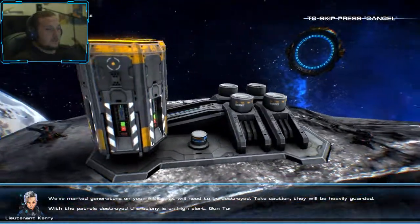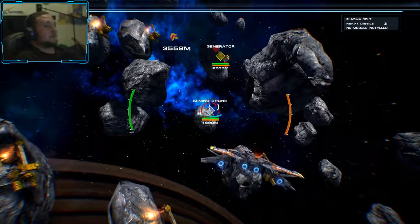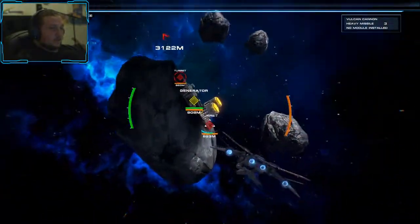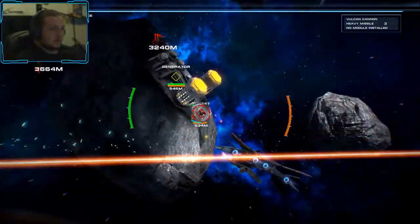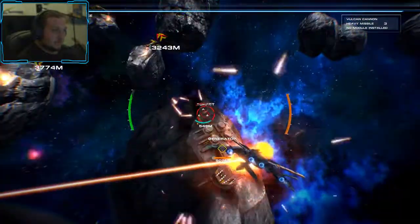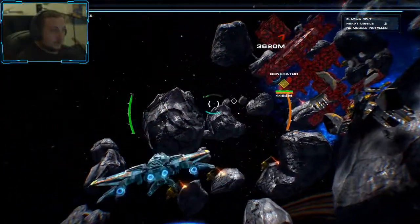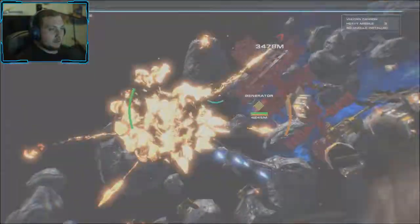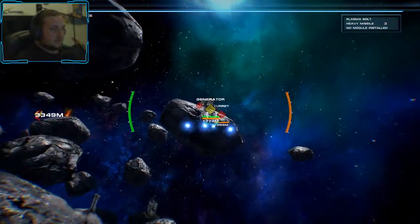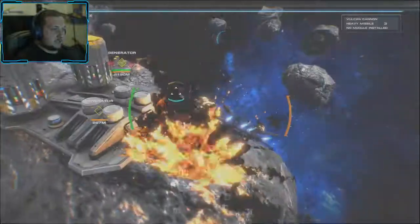You have marked generators — these are your targets. Maybe destroyed, take caution. Heavy guard of the patrol's destroyer going with some high air gun. Alright, let's ignore the mining drones and go for the turrets. What the hell — how are the freaking mining turrets doing so much damage? I don't get it. Mining drones, how do they deal more damage? These don't have shields so I can just blast them.